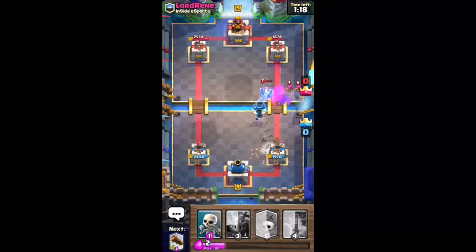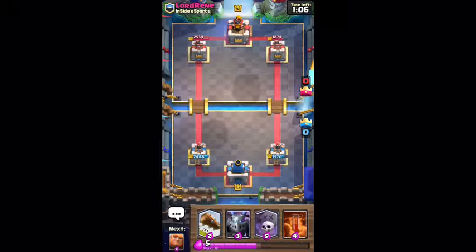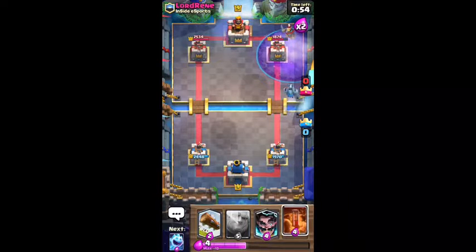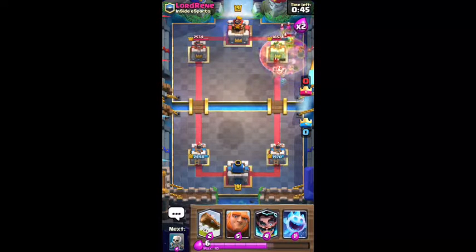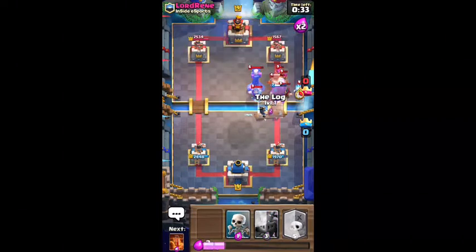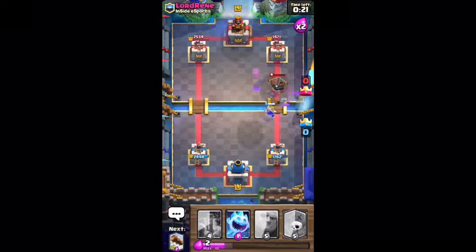He is setting up for another expo. Giant going down. He just logged me. I'm going to have to play skeletons because I don't want to take too much damage. We didn't take any damage at all that entire push. Let's go graveyard, mega minion — we're going to get a nice poison on him. He's just going to set up with an expo again. We're going to get everything we've got down. Check out that ice spirit — somebody take out the expo! Expo finally died.